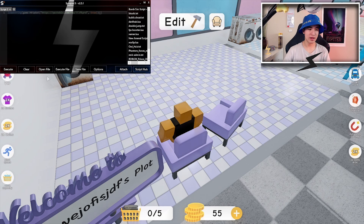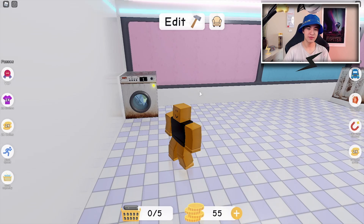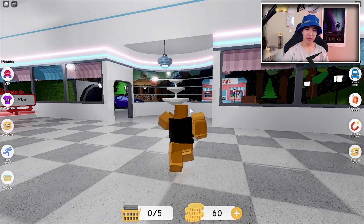Now if you give it a second you should see the washer just closed and it's spinning. It's done and just like that it already put in new clothes and I already got my money. I literally don't even have to do anything — I can walk around, do whatever I want, and I'm still making money. It's really overpowered in that way.